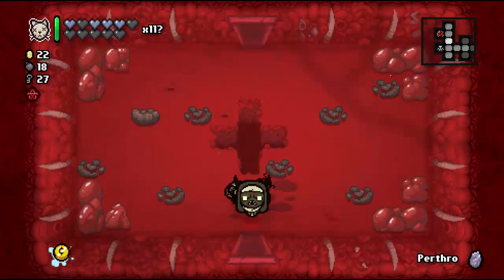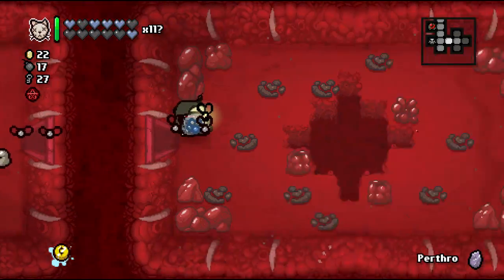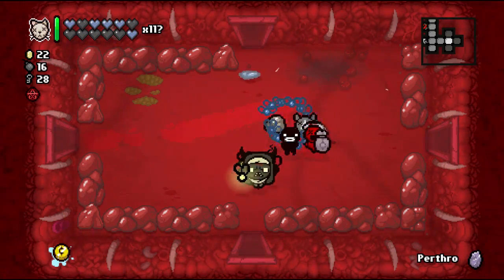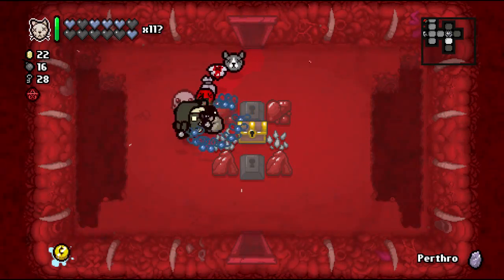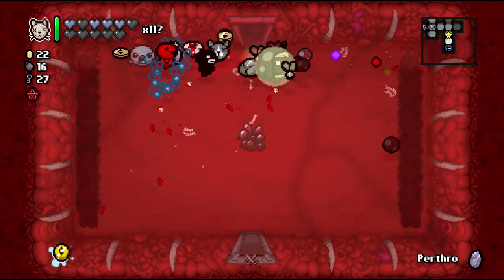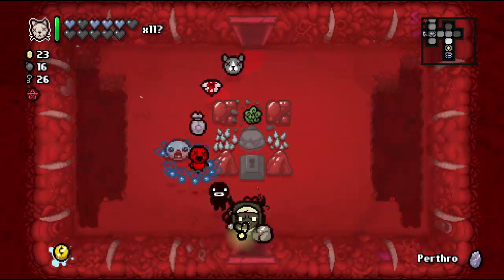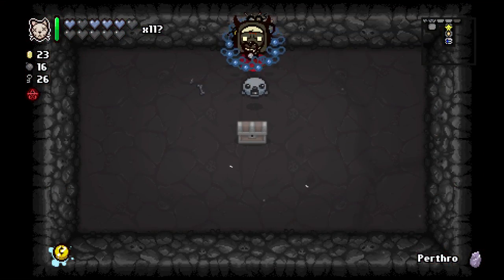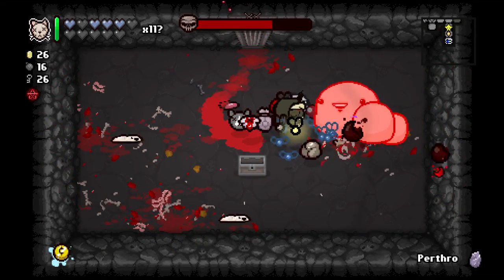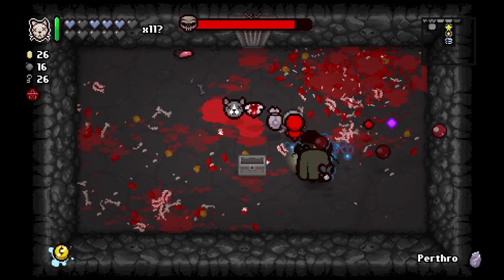Since we took damage, let's blow up the marked rock — there we go, soul heart back! Let's blow up this one too, just so I don't have to search for it later if we take more damage. Those brimstone spiders — Curse of the Maze, stop it! Those brimstone spiders always get me in that room. Chubber is going down.